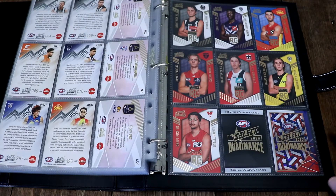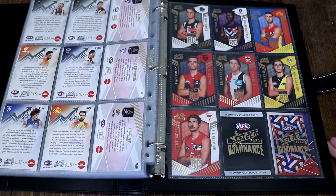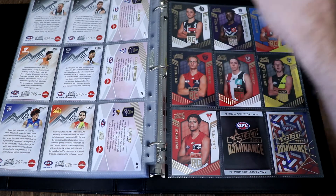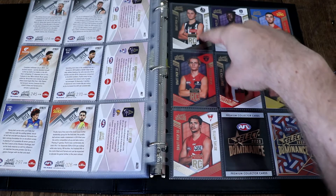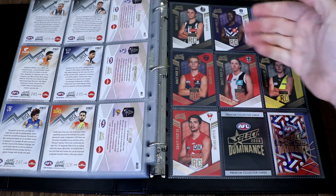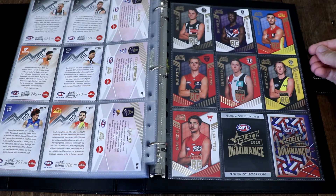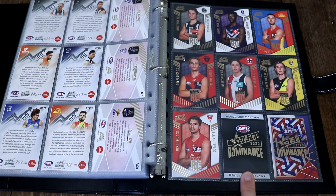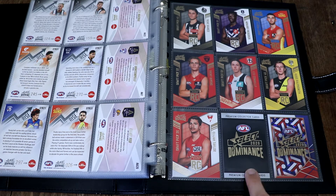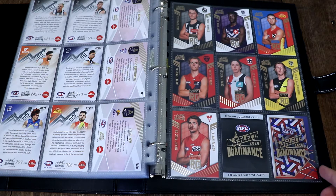And then we come to the Draft Rookie cards. I did just pick up that Trent Bianco from eBay, but these were the Draft Rookie cards that we got from my boxes. I've also just popped in here the checklist card as well as the holographic parallel checklist card, which does actually look pretty cool.